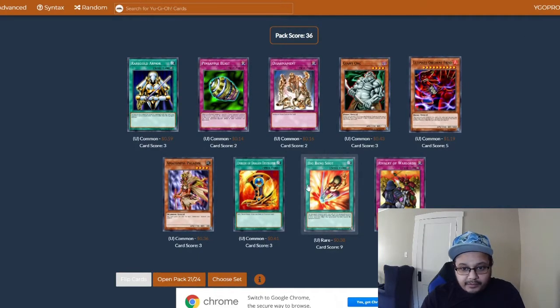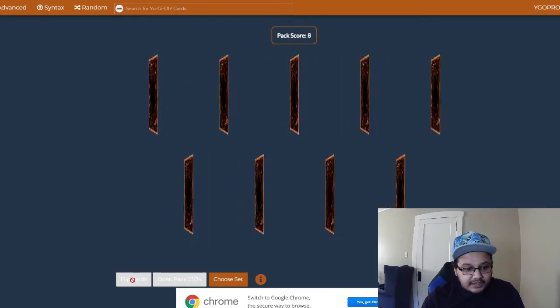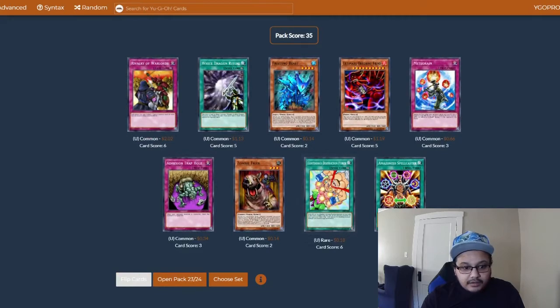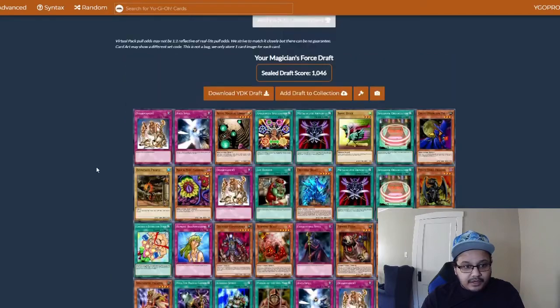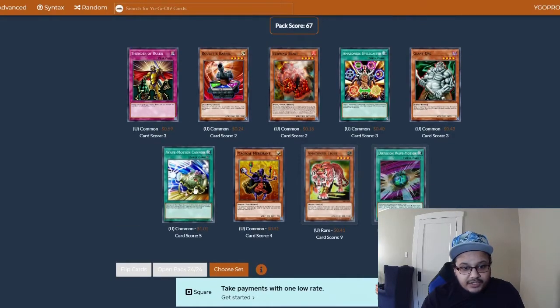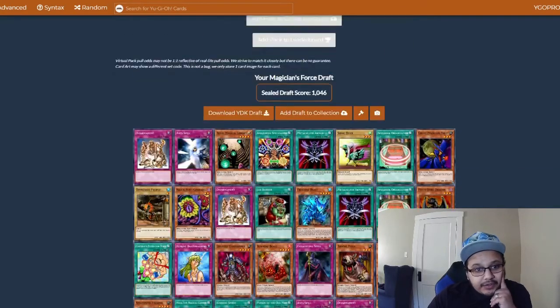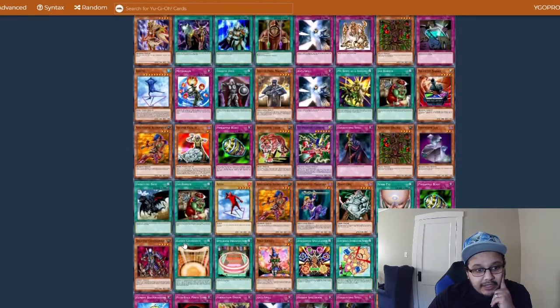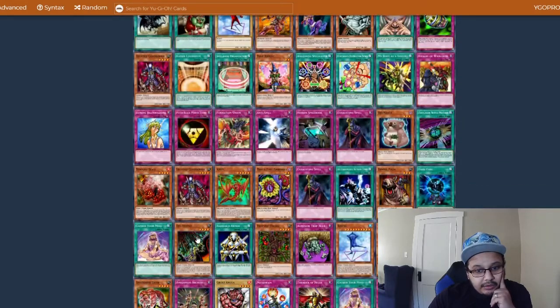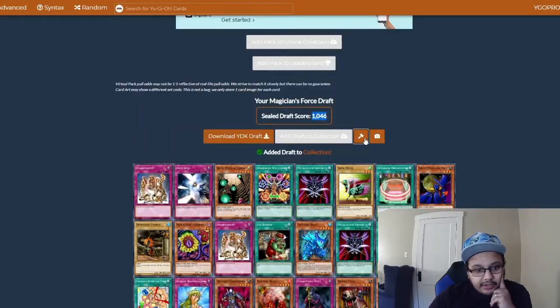We pulled the Ultimate Obedient Fiend — never gonna summon it. We're pulling Magical Scientists for days; we might have to play Magical Scientists. It's a little unfortunate we didn't get any Mystic Tomato. We got one Wave Motion Cannon, two to three Thunder Ruler. We pulled two-dimensional... two Secrets! We got a really good draft score — I'm liking the looks of that. We pulled two My Body as a Shield.